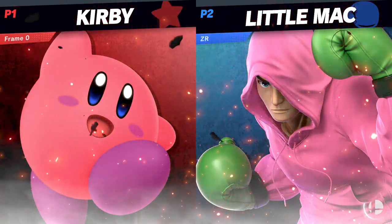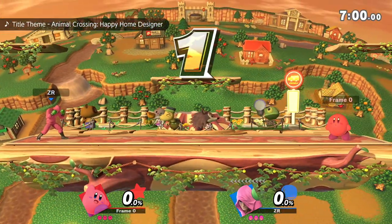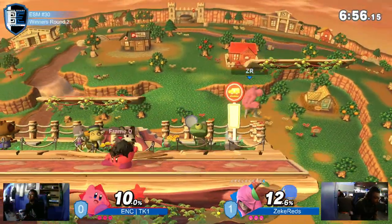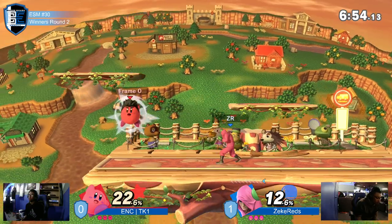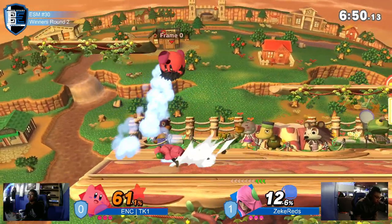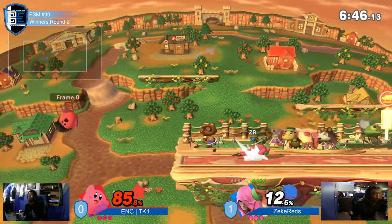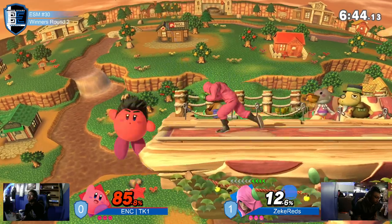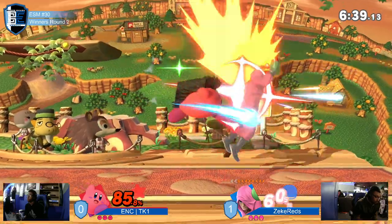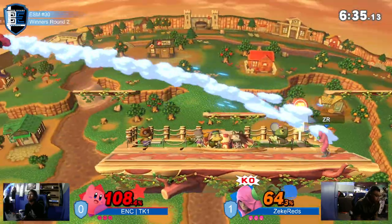Game number two is happening. We're going to Town and City. And now Zeke Red is just really baiting — Zeke Red won a lot. Kind of casting grabs. It's not kind of grabs to grab. He's doing very well at catching his landings.